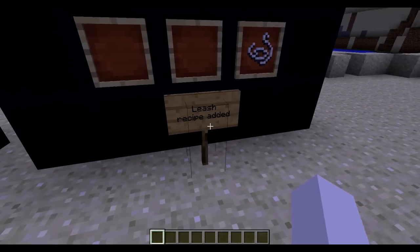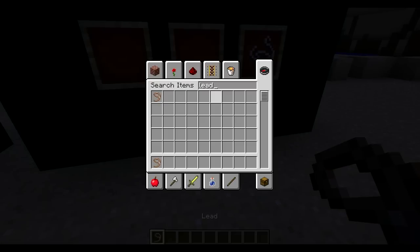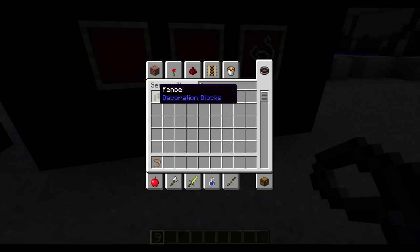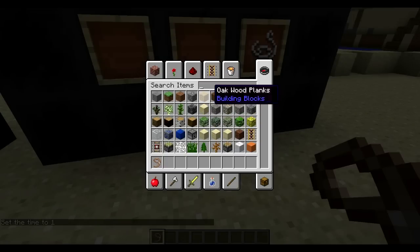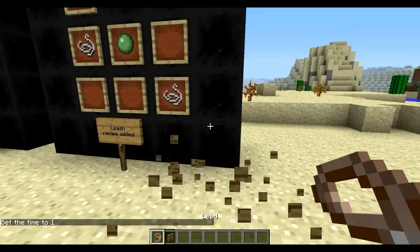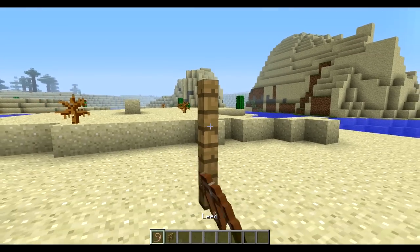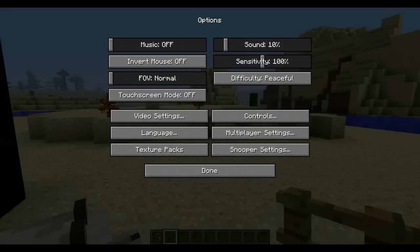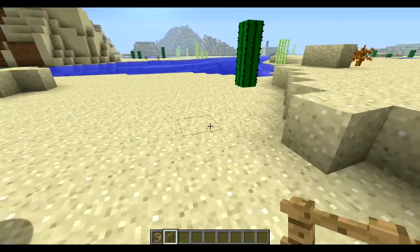Leash or lead — you can now craft them. There wasn't a recipe last week. I need a fence post. There seems to be some kind of visual glitch — I can't place it. I think it's because of my texture pack. I'm not using the default one, I'm using the Remade texture pack, so I expected that.